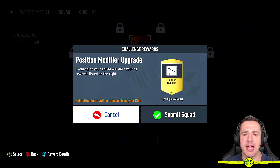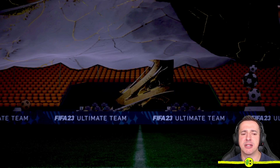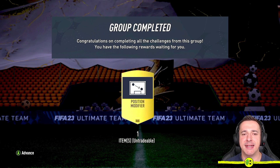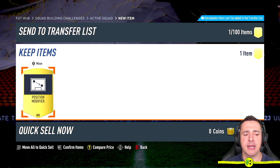We have completed the Squad Building Challenge. Above you can see a Submit button. For me that's the Menu button — it says I'm going to exchange my squad, my Morrow, my 55-rated player, for a position modifier. We submit the squad and we've got the position modifier upgrade. You've also completed a Squad Building Challenge, which helps with any objectives counting towards SBCs.